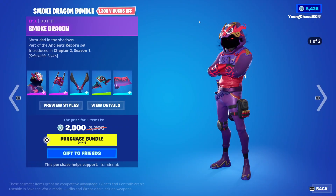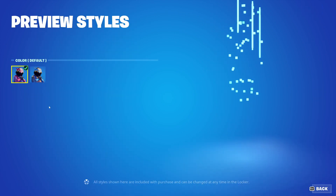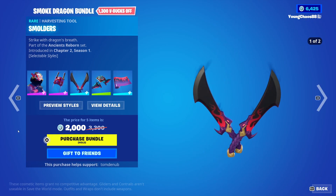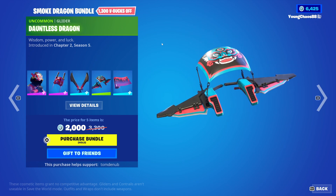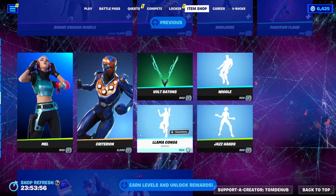The Smoke Dragon bundle is returning — total of 2,000 V-Bucks. Smoke Dragon with wrapping Blade of Breath is an epic skin at 1,500 V-Bucks, and the skin and wrapping include a secondary blue style as well. We have Smulders and the Robinson tool at 800 V-Bucks, with that secondary blue style — it looks great, love the blue and gold and the smoke coming out. We have Battle of the Stricted Dragon, an uncommon glider at 500 V-Bucks. Phantom Flame wrapping is 500 V-Bucks, animated, and you buy all of them separate.